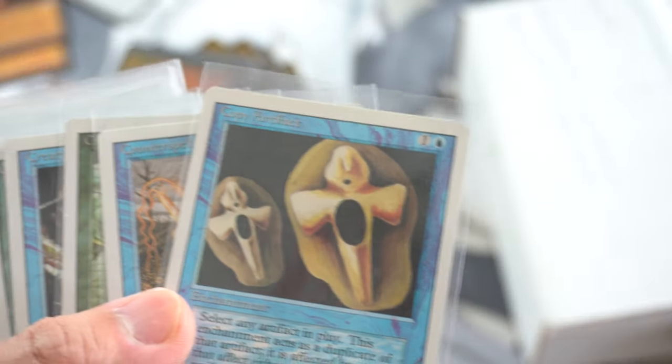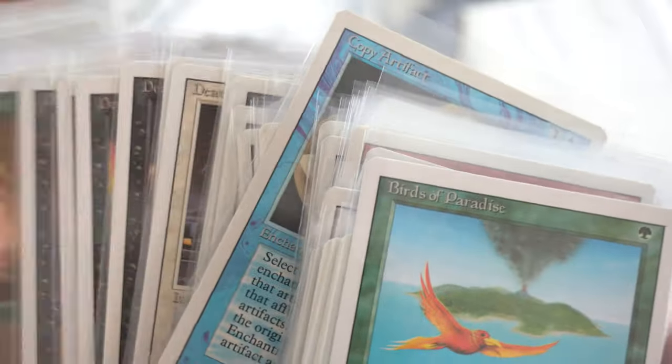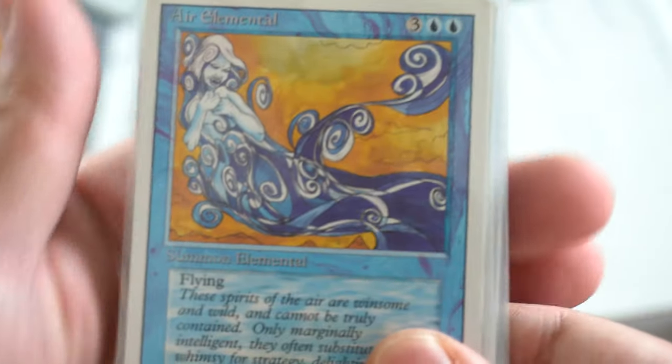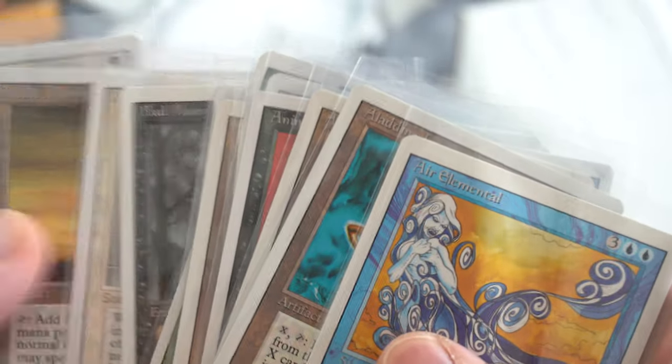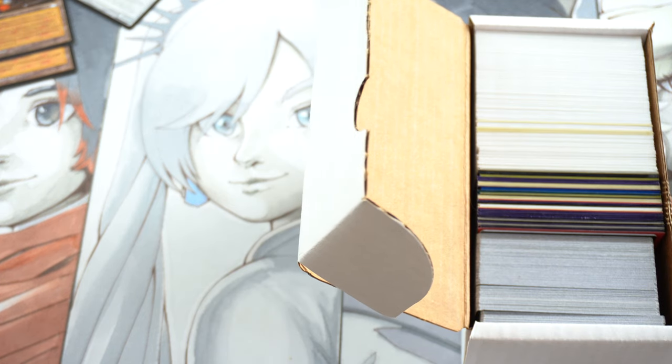Unfortunately, this set — oh, here's Copy Artifact. That's another really big one. It's a beautiful set. Basically, we can assume Demonic is in it. I didn't see Demonic, but I think we're probably past Demonic. Anyway, let's get to the exciting stuff. This is the uber-duper stuff.